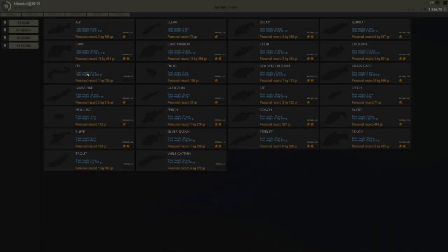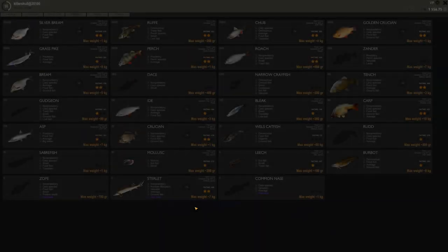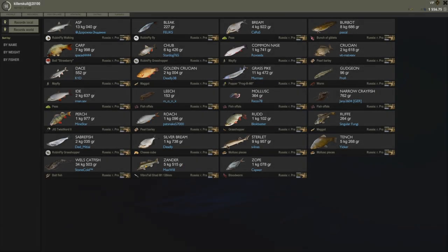In stats, my biggest sterlet is 6.559 kg — that is absolutely amazing. If you go to fishing on the lake, sterlet max weight is 7 kg and we are at 6.556 kg, so we are so close to the max size. I don't know what trophy size is, but getting a 7 kg would be absolutely amazing.